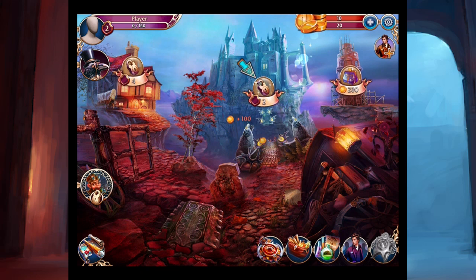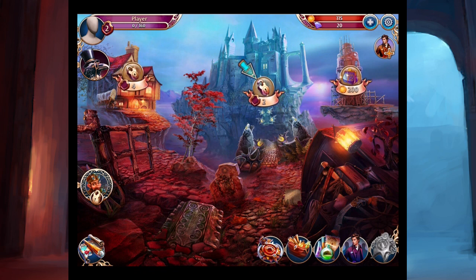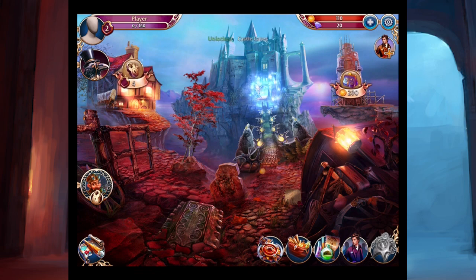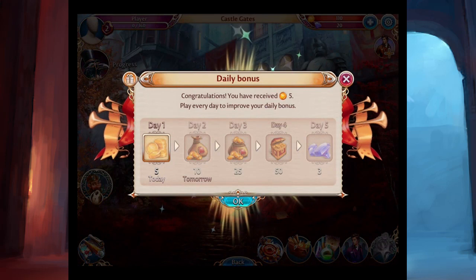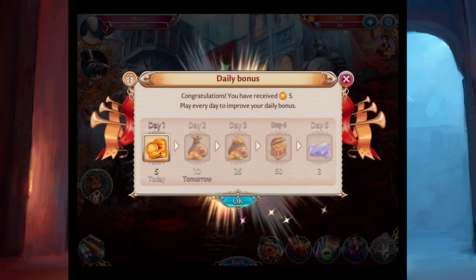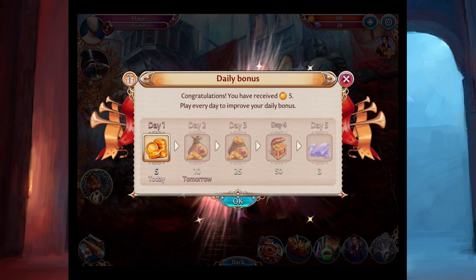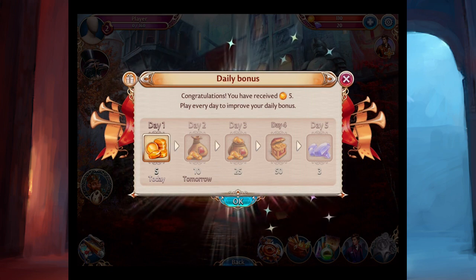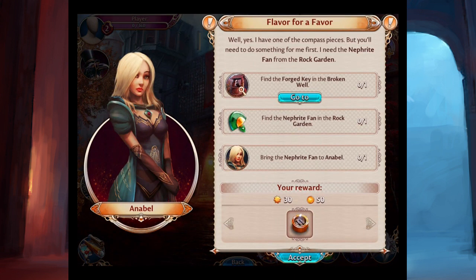I get a bunch of coins. I have 115 coins and 20 diamonds. Let's unlock the castle gates with some gold. Now I can go to the castle. The game is filled with wonderment and magicalness. Here's my daily bonus — congratulations, you received five gold. Play every day to improve your daily bonus, so it rewards you for playing every day. Exclamation points over someone's head means something important — you need to talk to them. And here is our introduction to Annabelle.